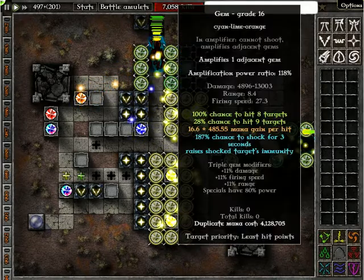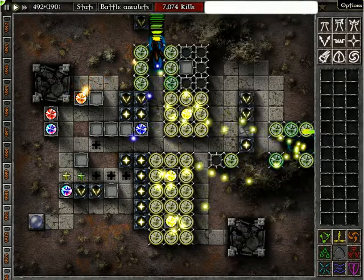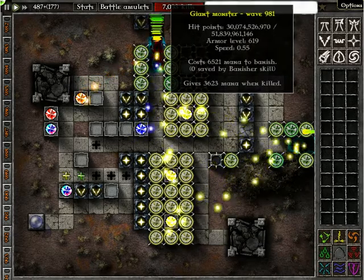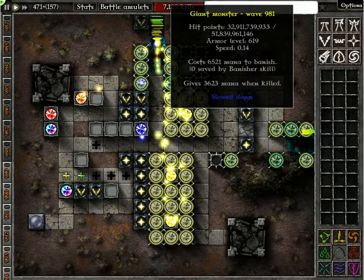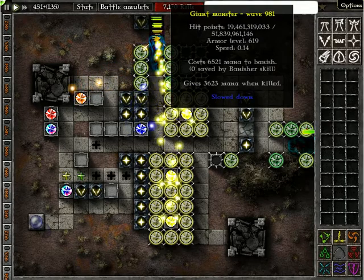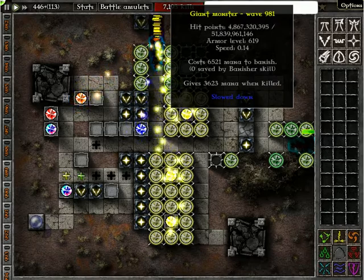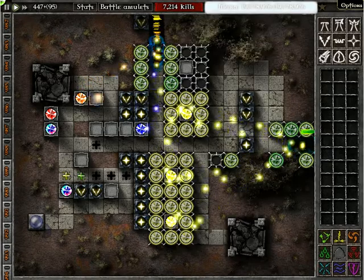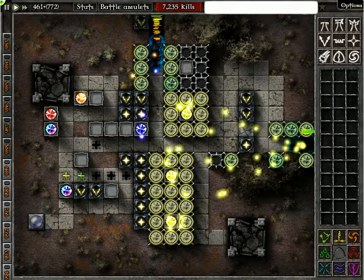I think I'm going to grab a monster. There we go. As you can see, they get slowed down. It doesn't even reach the immunity — shock immunity is at 44%.